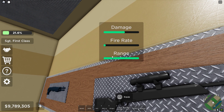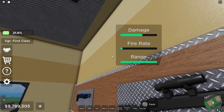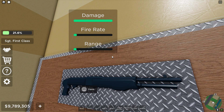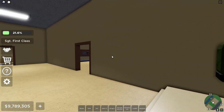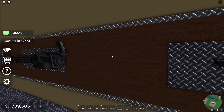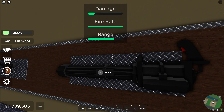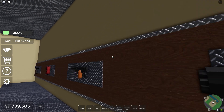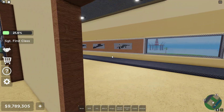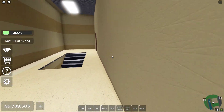Scout has maximum range, but it's a little like the Barrett, except that it does a lot less damage. The shotgun is the best at close range. Then we have the minigun — maximum fire rate around intermediate range, but it doesn't do a lot of damage. And let's go check out the guns downstairs.